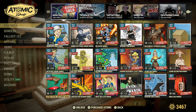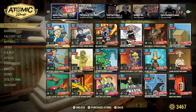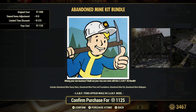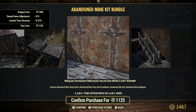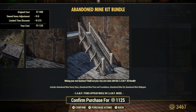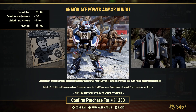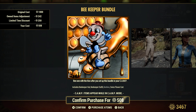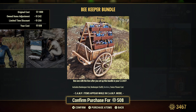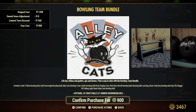Holy cow, that's a lot of stuff! The first bundle gets you the stairs, the foundations, and the kit with the wallpaper. Armor Ace — yep. Beekeeper bundle gets you the outfit, the hat, the beehive, and the Swiss flower cart — nice. Bowling Team bundle, nice — you get the Vault 76 blue bowling ball.